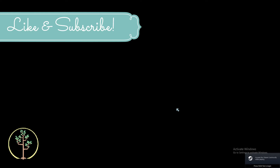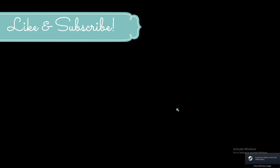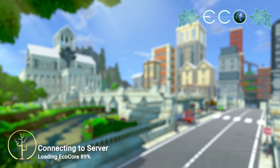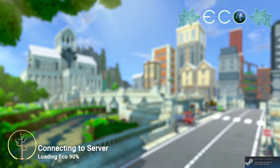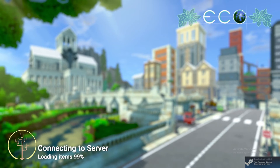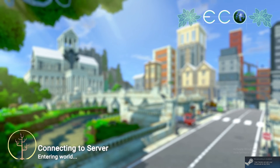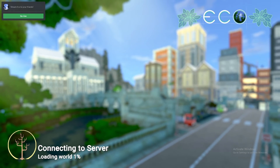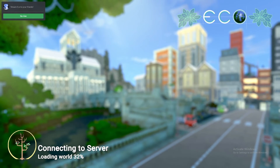If the person hosting selected random landscape generation, you might not even get in — so it's easier to not use that option. With my slow internet it takes me 30 minutes, and by the time I'm halfway in I get a connection timed out. If that happens, either have the host create a new world without random generation, or have the person with the slowest internet host the world — I know it seems backwards but that's how it works.